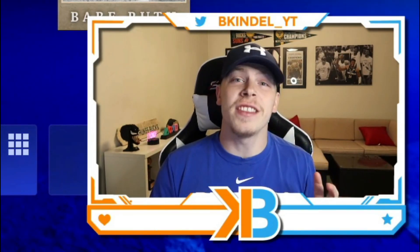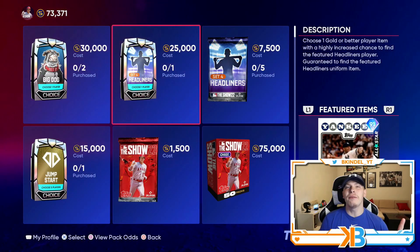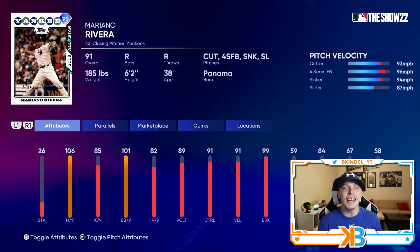Yesterday we got a look at the 91 overall Steve Shishek, the event reward — a pretty sick reliever everybody should have on their team. We get another reliever today in the Set 4 Headliners pack: the 91 overall Mariano Rivera. This card looks really good. 106 hits per nine, 85 K's per nine isn't the best, but 101 walks per nine means he'll have really good control. Everything else besides the home runs per nine is amazing.